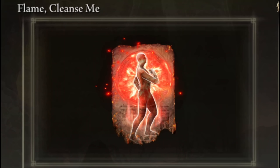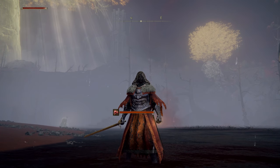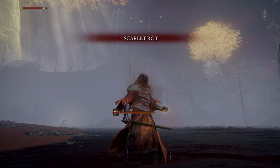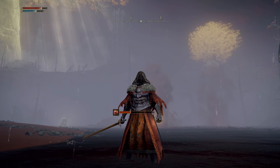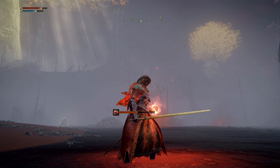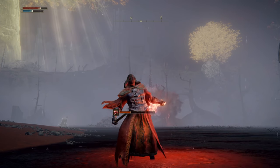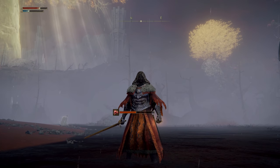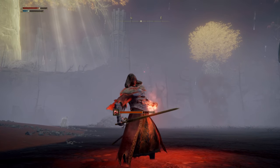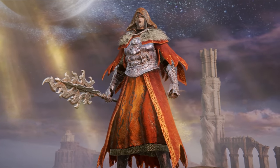Flame Cleanse Me is one of the best utility spells in the entirety of Elden Ring. It requires 12 faith to equip, and once cast it will burn away any poison or scarlet rot that's building up on your character. Even if you're already poisoned it will completely remove the effect, burning away all of the toxin. It only costs 14 focus points to cast, so you can really spam it whenever you're in an area of scarlet rot or poison. If you found that helpful, drop a like and you can check out more mage guides linked below.